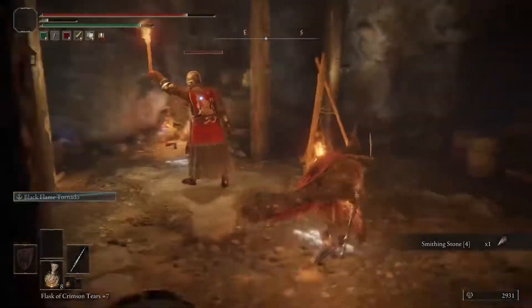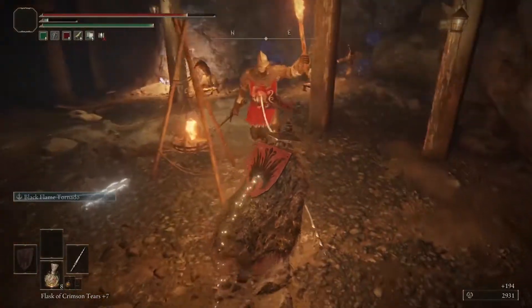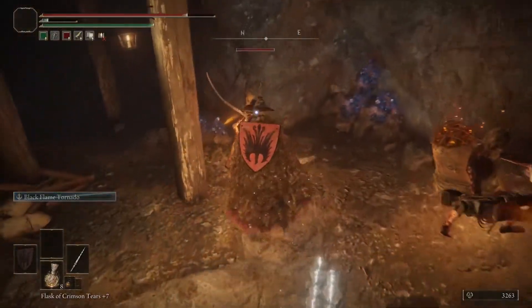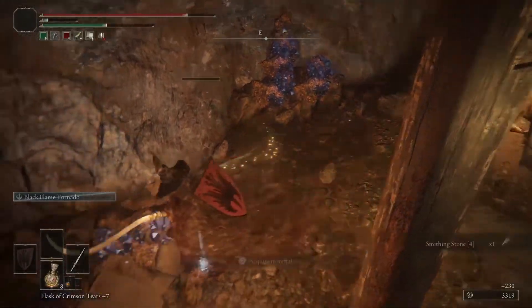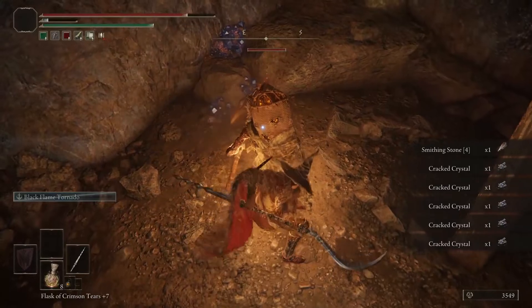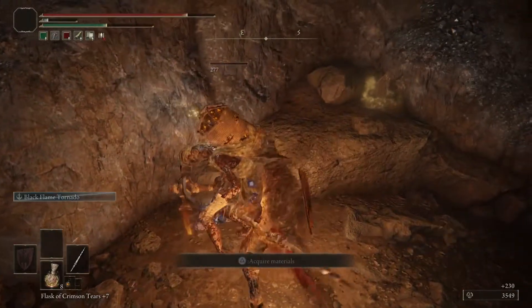Now here, run up to this guy before he blows his horn and puts all the miners on high alert. When you get him, kill the rest, grab all the items, and proceed to the next chamber.